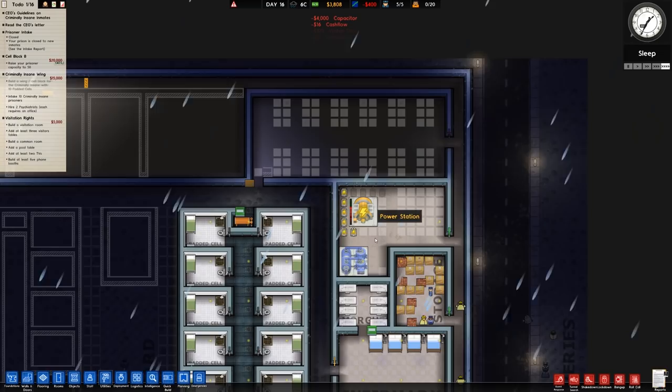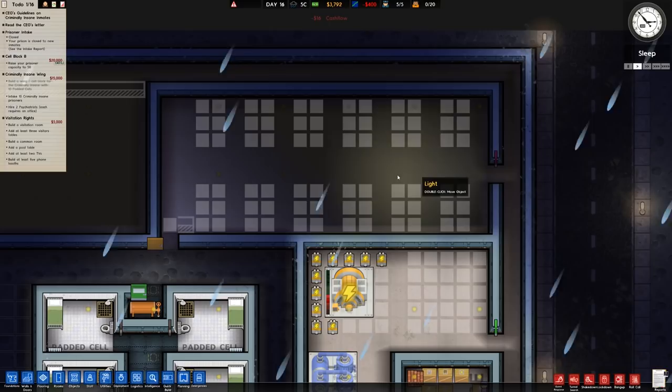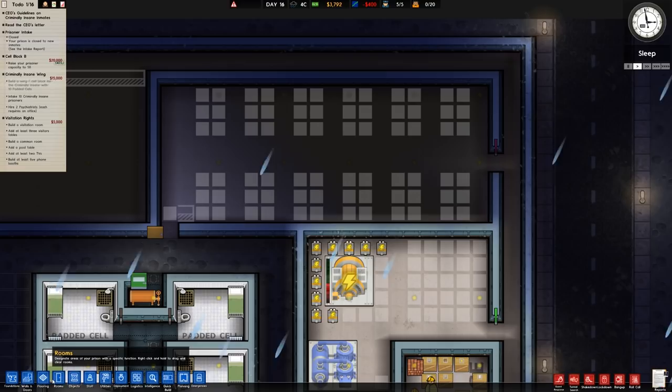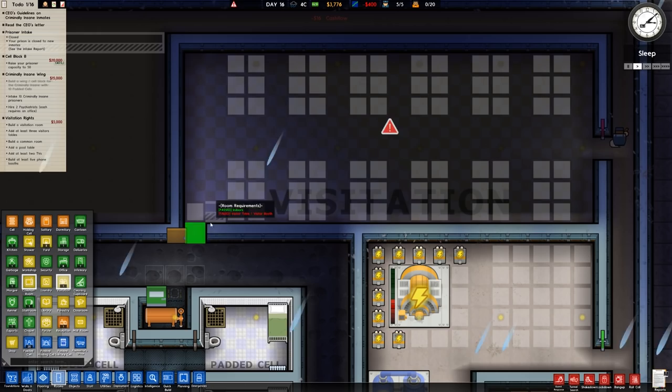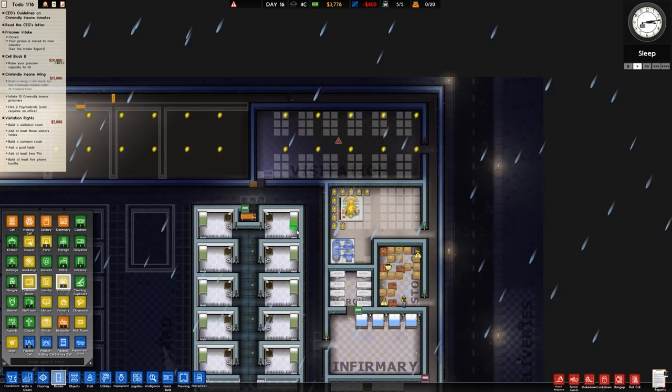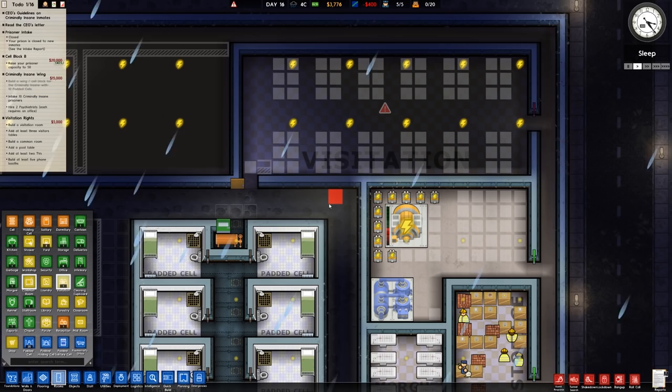We also need to put in some more capacitors because that's running fairly hot now. The problem is that we essentially need to get visitation rights done and we only have three grand — that's going to be a bit of a problem. In fact, with the funds we have, it's going to be impossible. We could remove the metal detector on visitation — they're always going to go through it eventually — but that is admittedly a weak point.